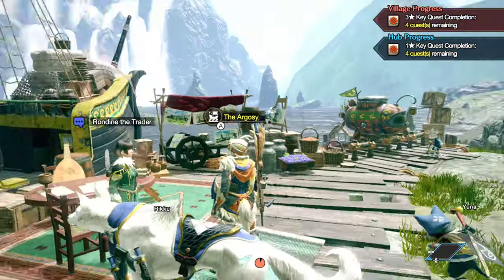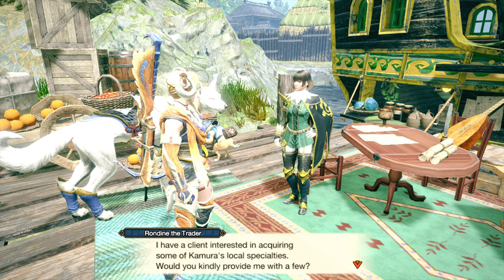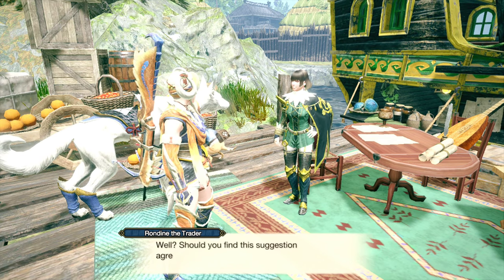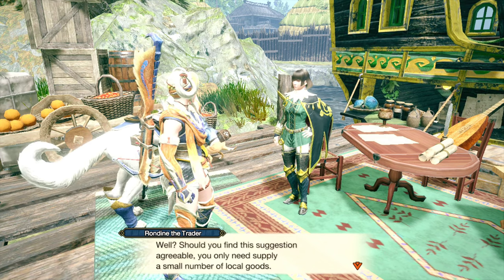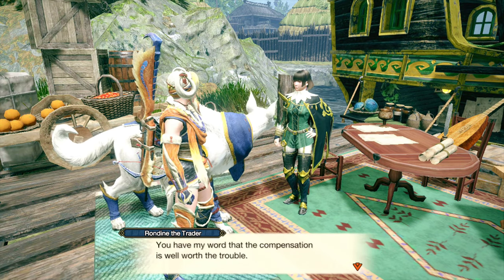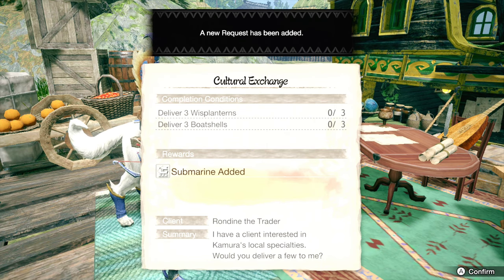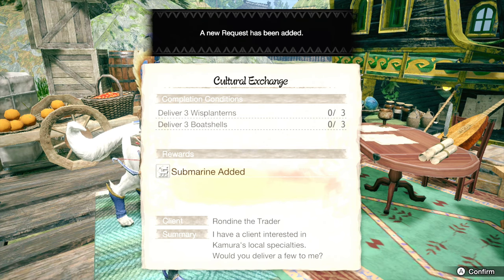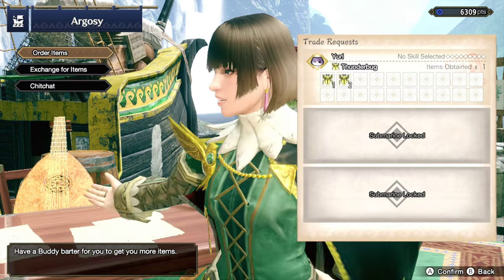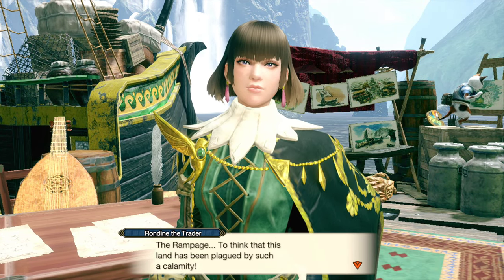I believe we can actually start looking into upgrading our submarines here. Rondine tells us: 'I have a client interested in acquiring some of Kamura's local specialties. Would you kindly provide me with a few? In return, I shall offer you a very unique and special trade. You only need supply a small number of local goods — deliver them to the guild, and they shall send them to me. The compensation is well worth the trouble.' So we're going to need to look for some wisp lanterns and some boat shells. I think boat shells are in the frostlands, and wisp lanterns are in the shrines. We should be able to find those no problem, and that will unlock a new submarine for us to use.